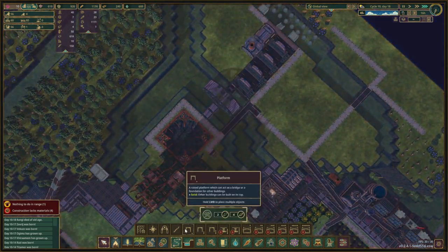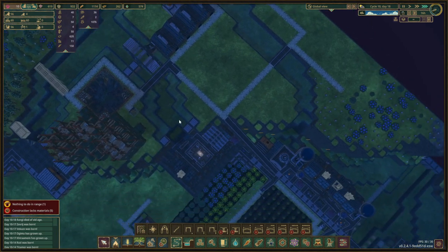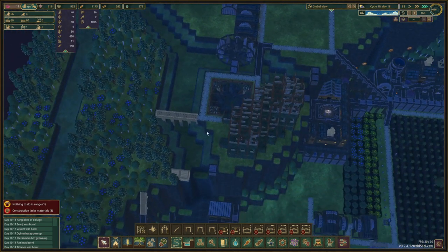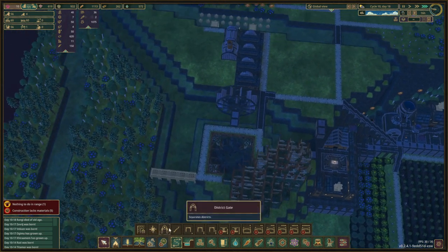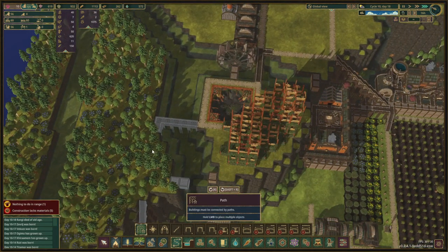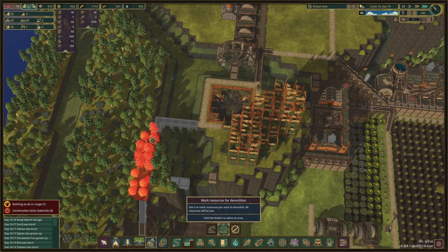They built everything they could over here. We are going to make this staircase — this is going to be the connection to the other side for the moment at least. There we go, and that should end up right there with the path going this way. We're going to remove all of this.